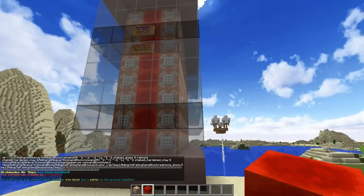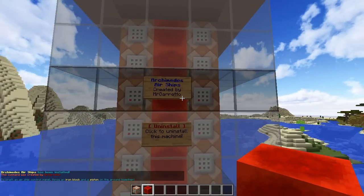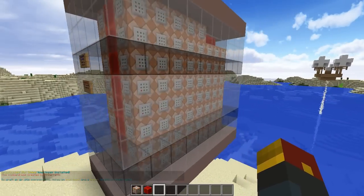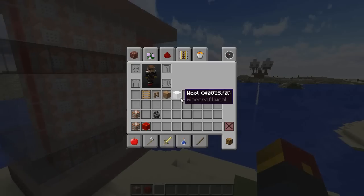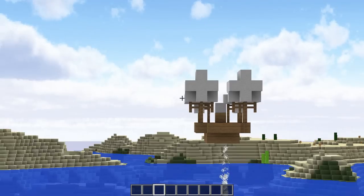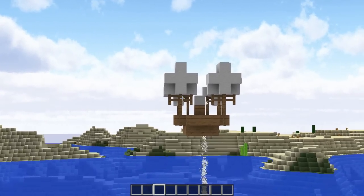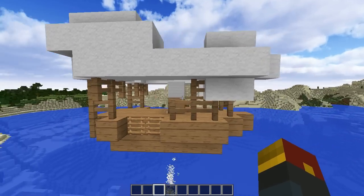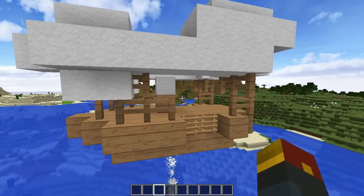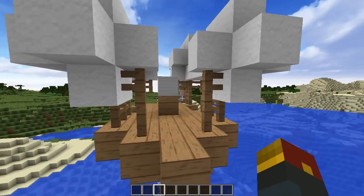Once you've added all that in, put the redstone block down next to it, and you can see we're back anchored again. You now have Archimedes airships created by Mr. Guerrero. You can right-click the sign to get rid of it. Now, there are a couple limitations you need to keep in mind when you're making your airships, and we'll cover them right now.